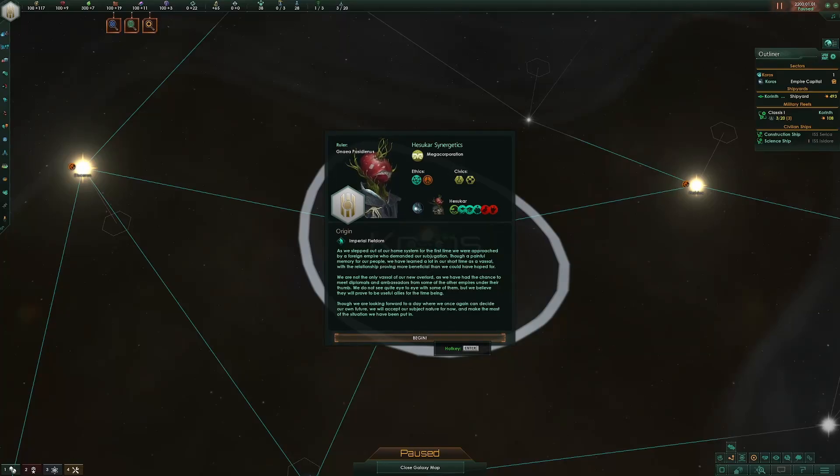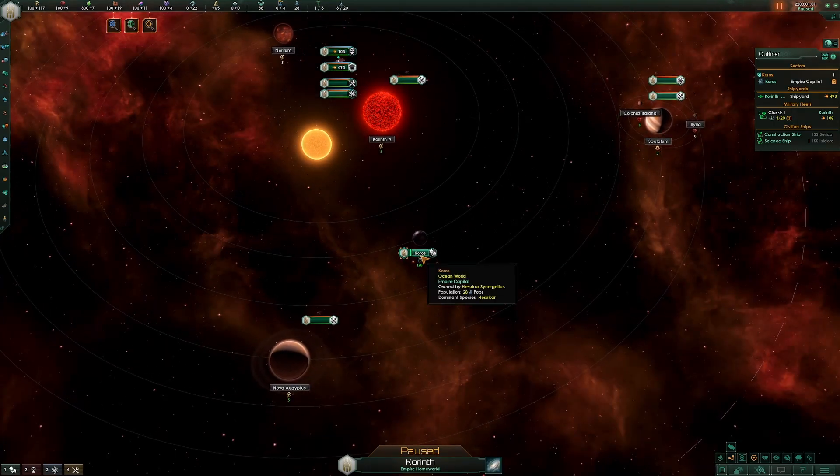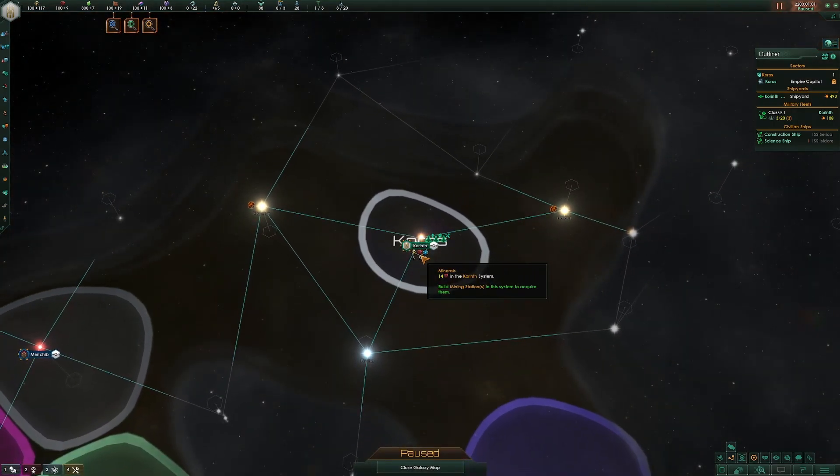The first 60 seconds playing in Stellaris can be often the most daunting for new players, so let's get started. You press begin and get teleported to your homeworld. Press E and you can start seeing where you are.